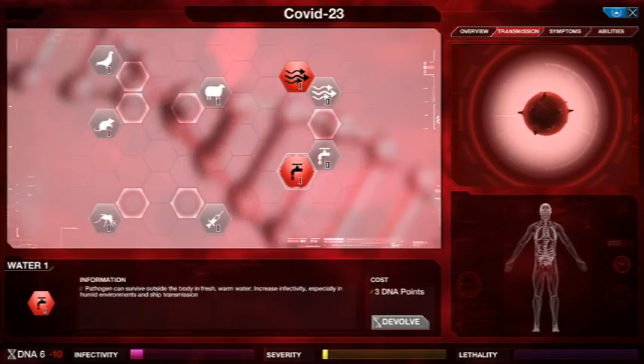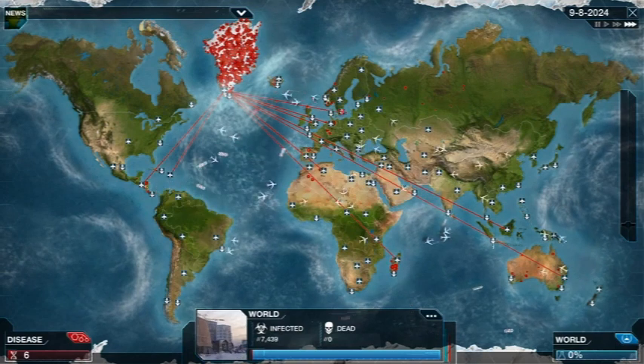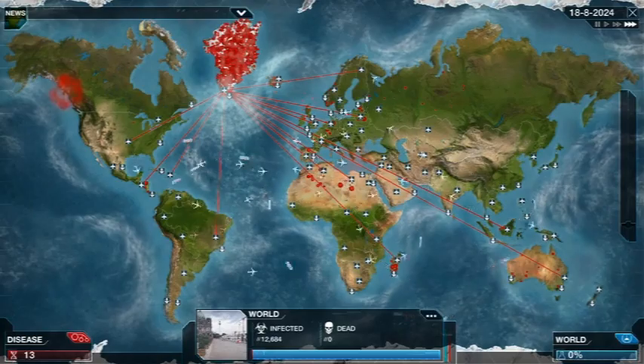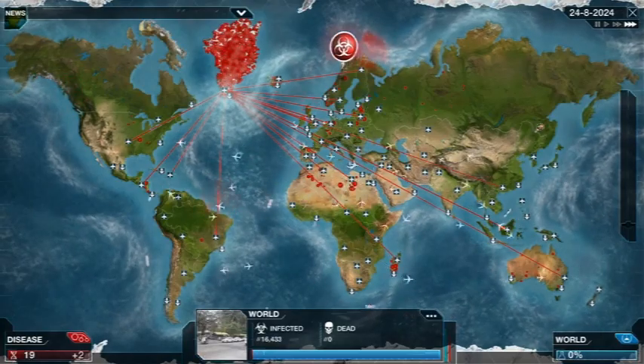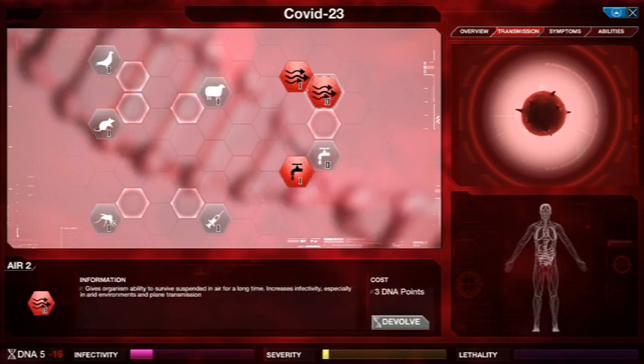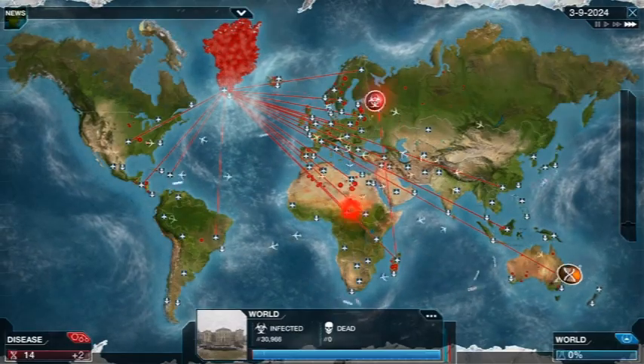We upgraded the aerosol transmission for air, then water — that should help us spread pretty well. We also got Air 2 which is good for arid countries; it'll spread easily there.